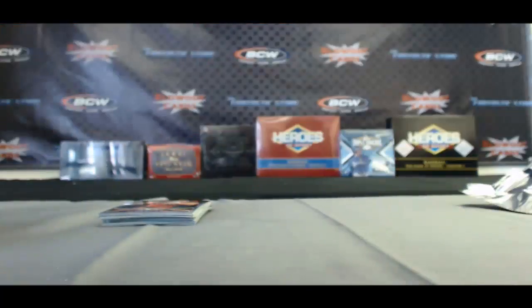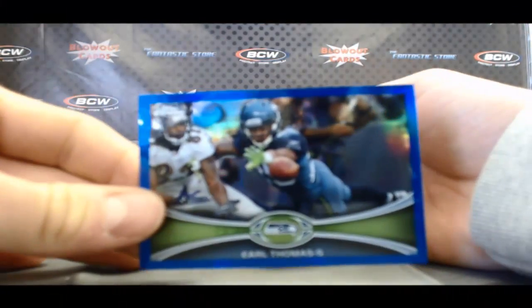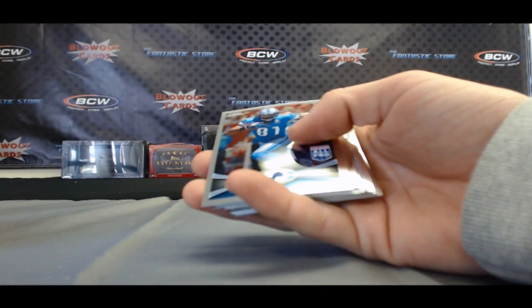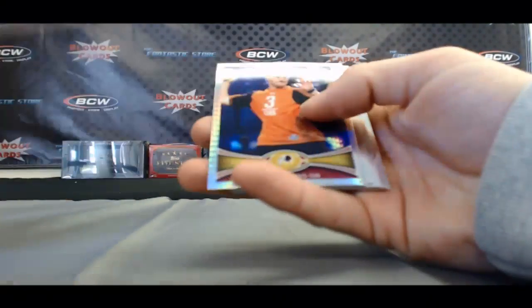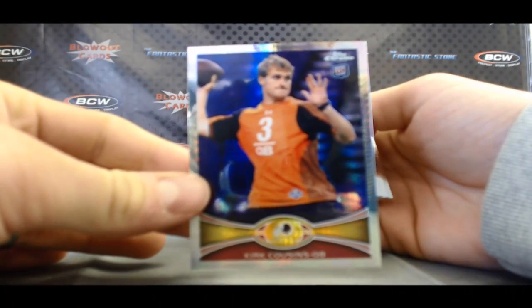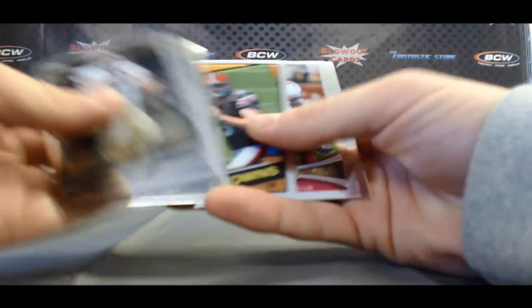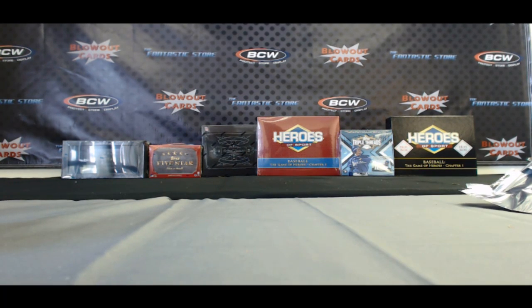Refractor of Markell Martin. And finished up with a blue refractor — lots of color in this box — Earl Thomas, arguably the best safety in the game, numbered 182 of 199. Nice RG3, and a prism refractor of his teammate Kirk Cousins, 169 of 216. It's a great box right here. Finished it up with base. Alright Hammer, appreciate it buddy, and I'll be right back to do your two boxes of preferred basketball right after this. Take care.